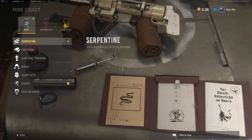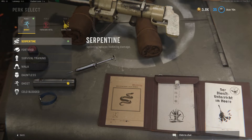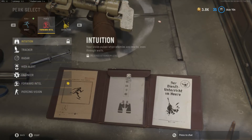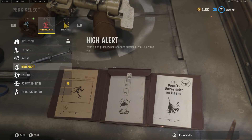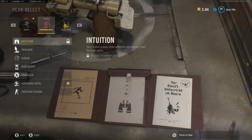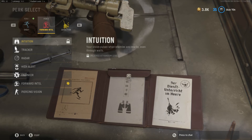So I took a look at these new perks. Serpent: sprinting reduces incoming damage. And Intuition: your vision pulses when enemies are nearby, even through walls. I mean, we have High Alert, but I guess these are exclusive to Vanguard. Imagine how broken these would be in Warzone. Might as well bring back Stopping Power, Danger Close, and One Man Army and all those stupid ass perks.